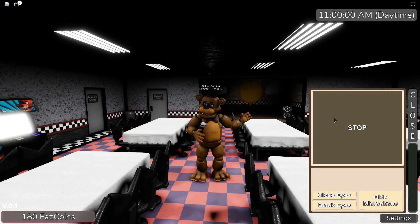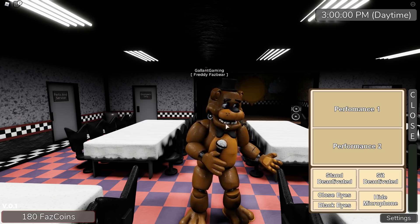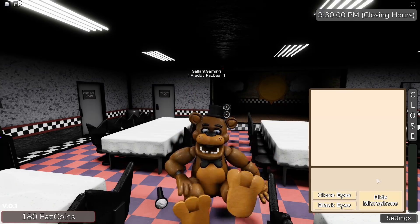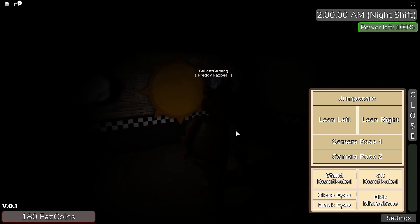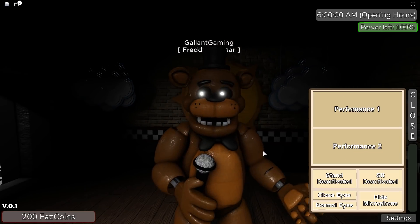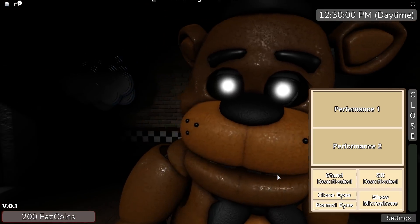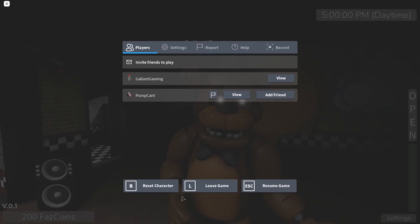We do have a bunch of abilities. We have a performance. I like the shininess to him too — he looks wet almost, he looks moist. We have performance, stand deactivated, sit deactivated. Oh I like the way he plops down — very nice. The day and night cycles are a little bit wonky at the moment but that's not a big deal. It gets very dark in here, but I do like that — that is terrifying for sure. And of course you can close your eyes, do normal eyes, all that good stuff. Hide the microphone. You can also zoom in really far, which is very surprising. We're getting up close and personal with Mr. Freddy here.